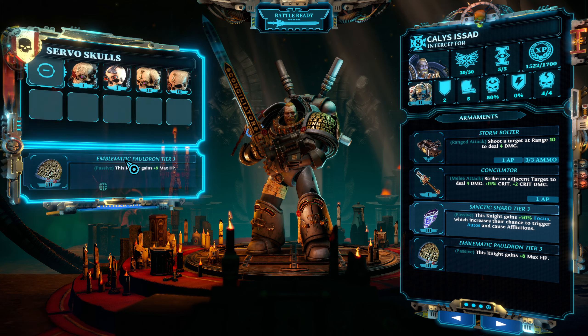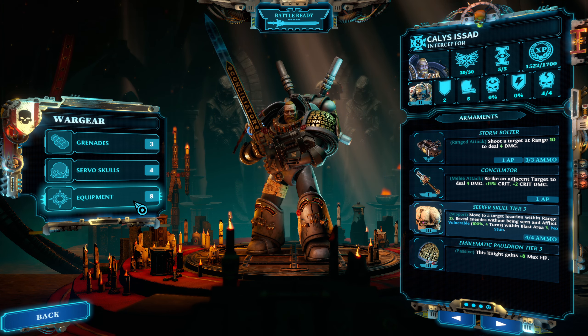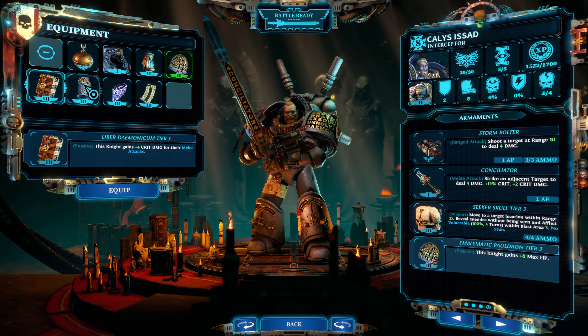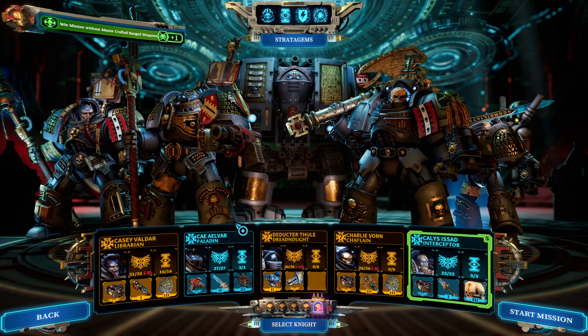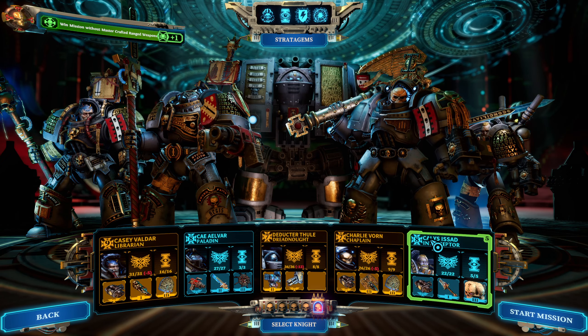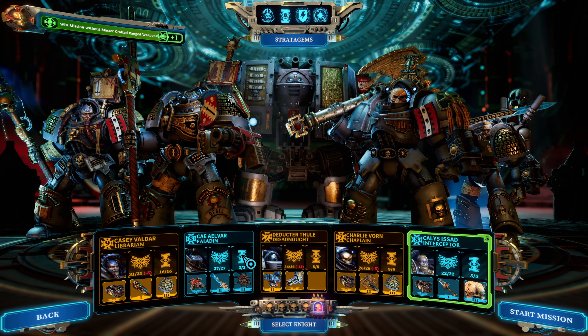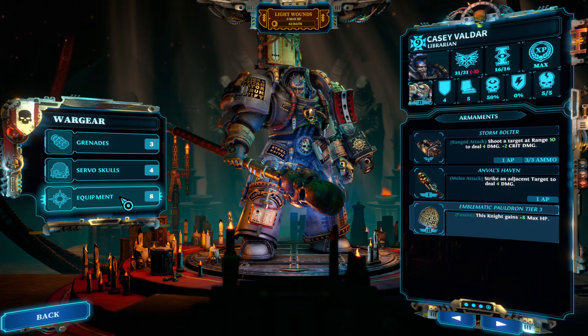It is all okay. Let's bring, as always, a Secret Serval Skull. This one does have four ammo now, so that is an upgrade. And I will have a Focus Shard, Sanctic Shard - make sure I have all the Focus. Although, really, maybe I have to put it on Casey.